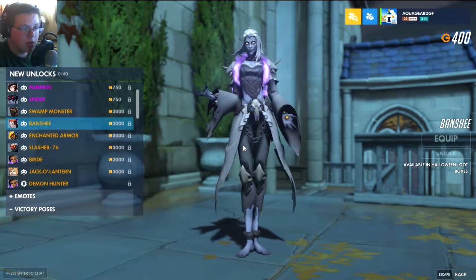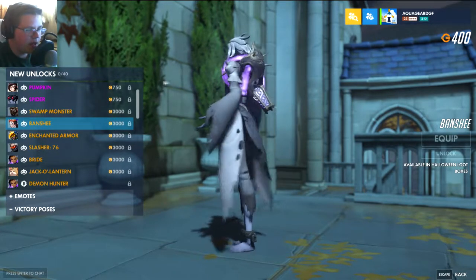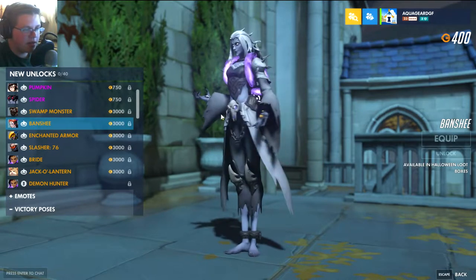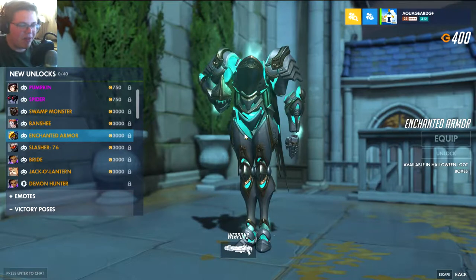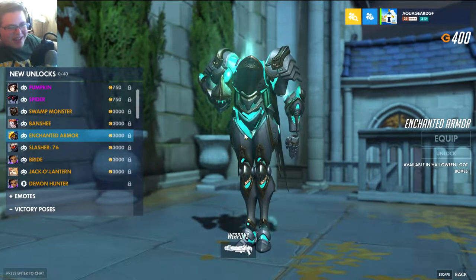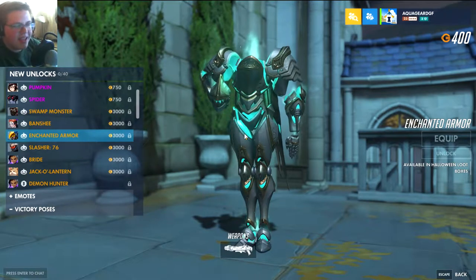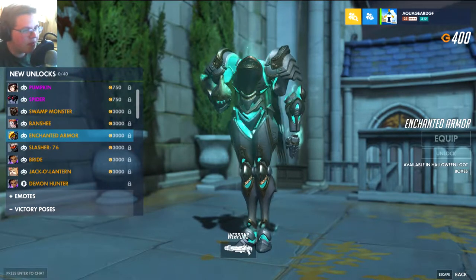Banshee for Moira — this also looks really cool, very spooky. Look at the eyes — pretty spooky. I do like it. Cool, very nice. Enchanted Armor — everyone had a big fuss about this one, like 'where's the head, you can't shoot the head, this is gonna make it harder for Widows.' Guys, when you're in game the helmet's on her head. This is just a pose. I found that hilarious that no one thought of that.